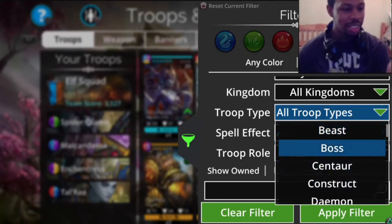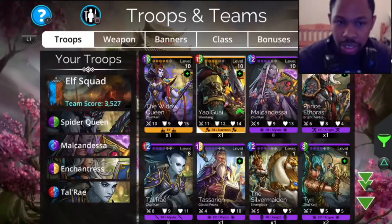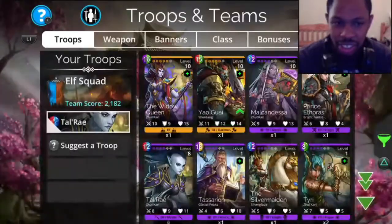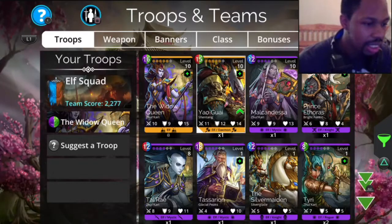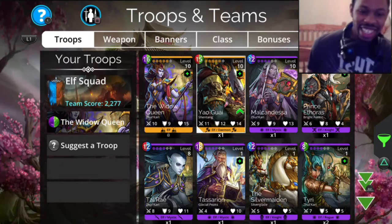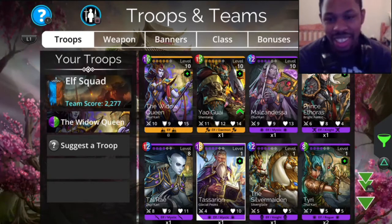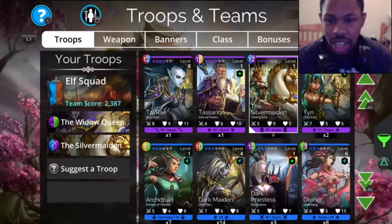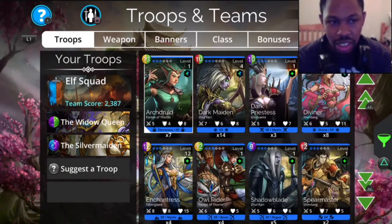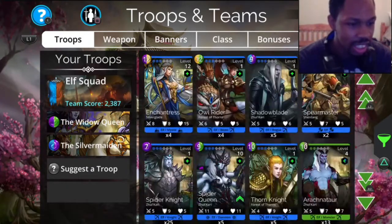Look at all these different choices - we got the boss, the beast. All these different races I can use, but I'm gonna use the elf filter for this one. Apply the filter, we're gonna swap the team out, just try something new. We're gonna bring the Widow Queen. Oh look, we got a level 1000 in here. Tell me - how do y'all get to level 1000? Is there a fast way or have you just been playing the game that long? Because there might be some hacks I don't know about. This is an addicting game, I can see it.